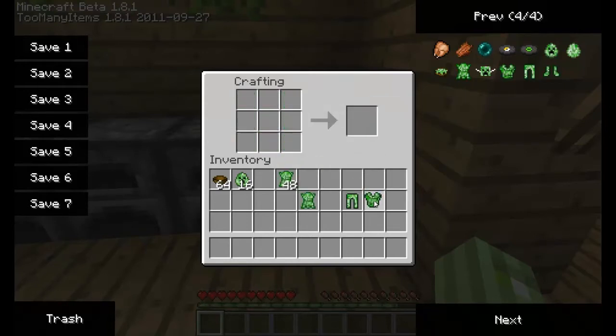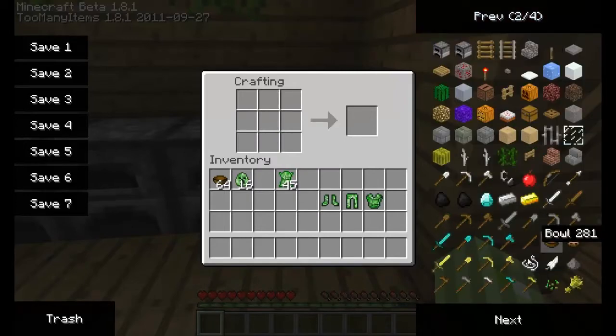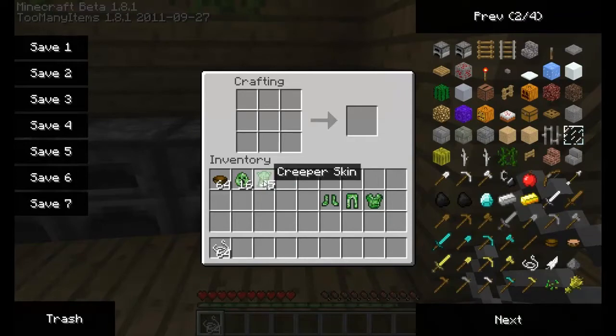The last unique item is the mask. To make this you need the skin, the egg, and some string. The skin goes on the bottom and the egg goes on top.